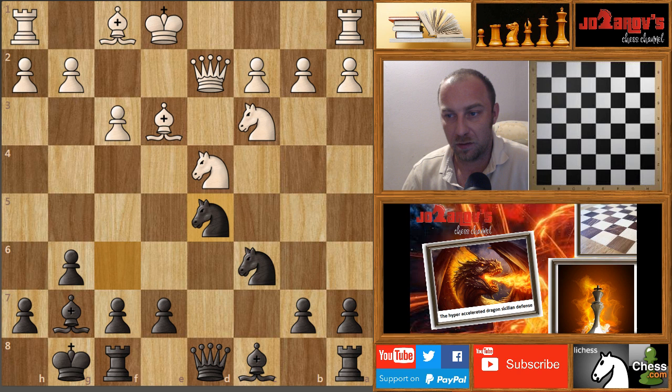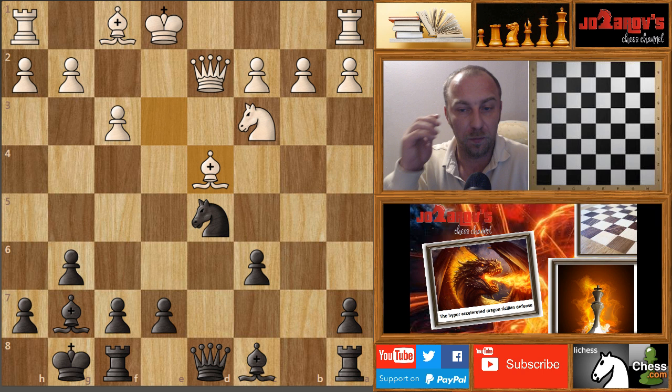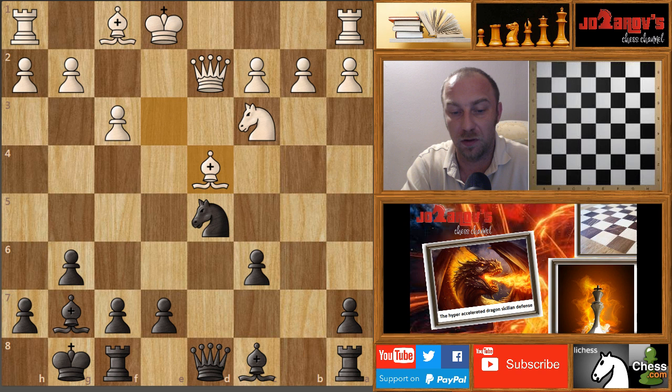I really wanted you to memorize this line: after knight takes c6, b takes c6, if your opponent plays bishop on d4, it's not a good line. You have e5 — it's already an advantage for black in this early stage of the game. I hope you enjoyed this video. More Hyper Accelerated Dragon Sicilian Defense videos will come in the future. You can also watch my previous videos and my King's Indian videos if you have problems playing against d4. Don't forget to subscribe — thanks for watching, chess is the best!